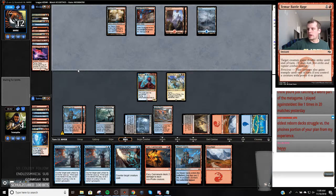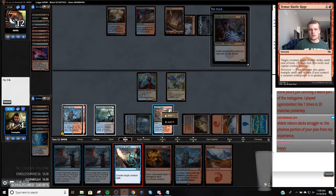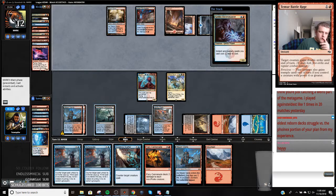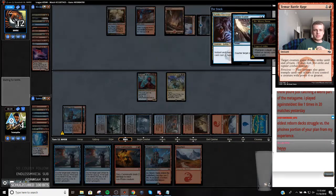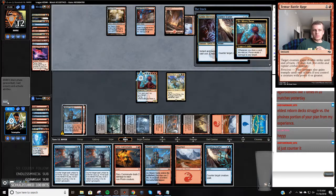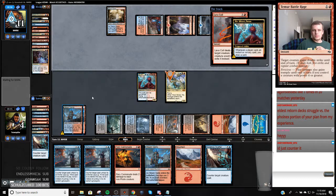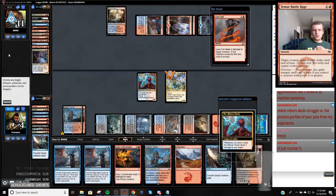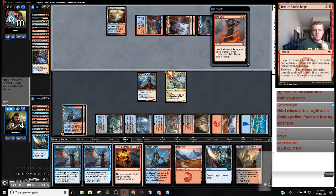Eldest Reborn decks struggle against the Phoenix portion of your plan. They put another Phoenix in the graveyard so I think I'm just going to pass and try to kill them next turn because they're going to have to go nuts to bring this thing back. We're going to get this thing out of here - they only have two cards. If I let this resolve with the Cannonade, even if they get all these things back I should still be fine. I'm going to count this because without it in play, Syncopate is likely going to be live.